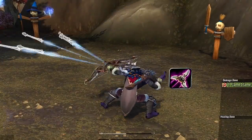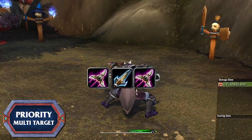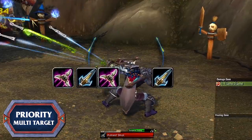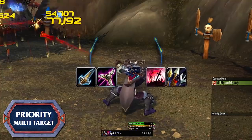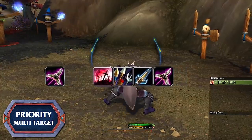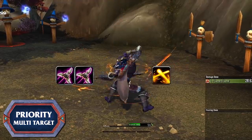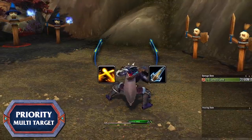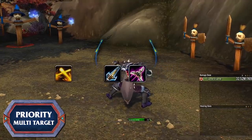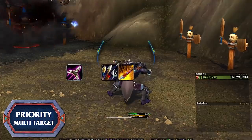In AoE — three or more targets — having Trick Shots up by casting Multi-Shot is the most important thing to do. Multi-Shot generates that proc and also consumes Precise Shots buffs. Pop Volley, then use Aimed Shot and Rapid Fire within its window in any order. When fighting only two targets, Volley will still give you Trick Shots but you won't be casting Arcane Shot or Multi-Shot at all. Double Tap should be used on cooldown — especially before entering combat — and used with Aimed Shot; if Aimed Shot isn't available and Rapid Fire has three or fewer seconds left, use it on Rapid Fire instead. Explosive Shot is ideally used before tackling a new pack so the AoE damage applies to all grouped mobs.